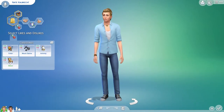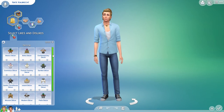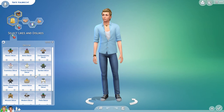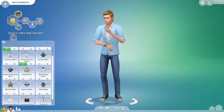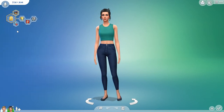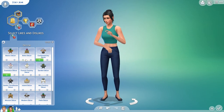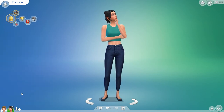Down here in the likes and dislikes, we now have the decor category. There are a bunch from different packs. So Nate is going to like French Country, Basics, Mid-Century, Modern, and Suburban Contemporary. And then Zoe is going to like Cosmolux, Contemporary, Boho, Garden, and Island. Okay, so all our likes and dislikes are full.